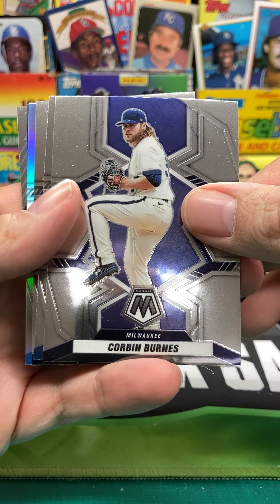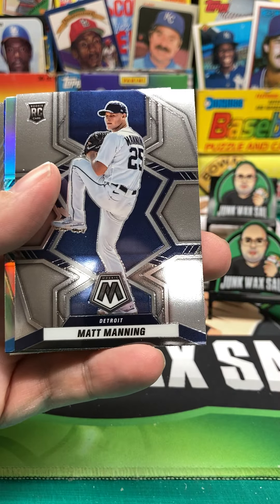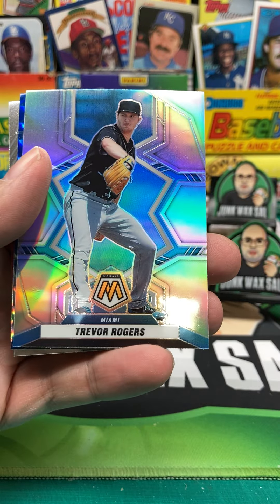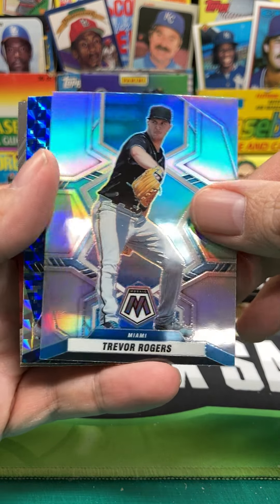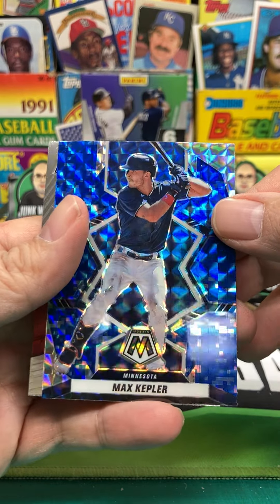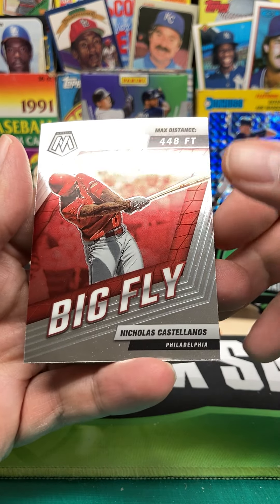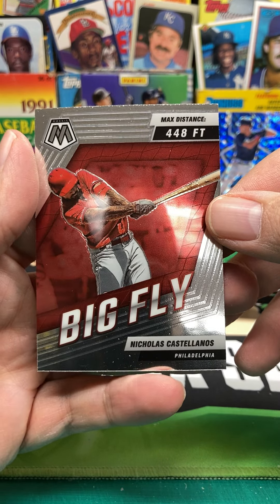Alright, we got Corbin Burns — oh, you see some color. Corbin Burns. We got Danny Duffy. Matt Manning rookie. We got a Trevor Rogers prism. We got a Max Kepler blue ice diamond parallel. And then a Big Fly — Nicholas Castellanos, 448.